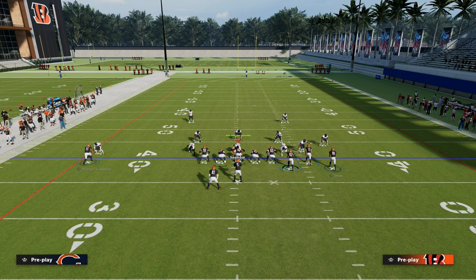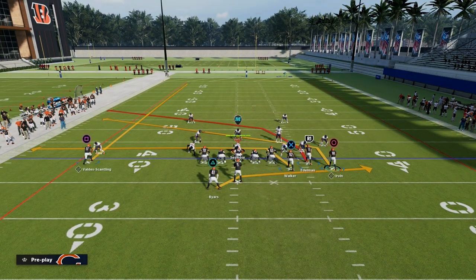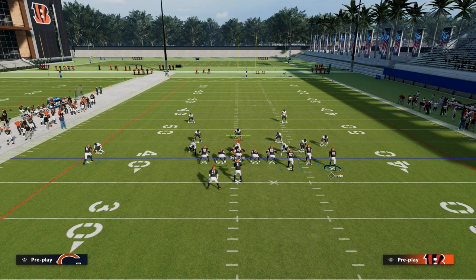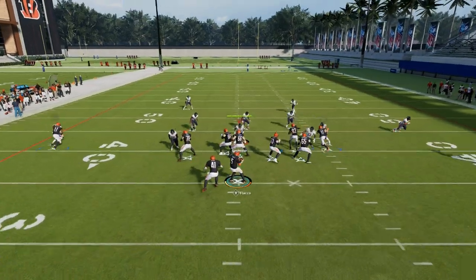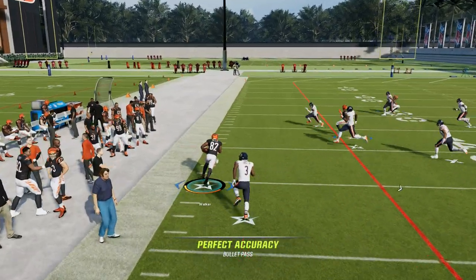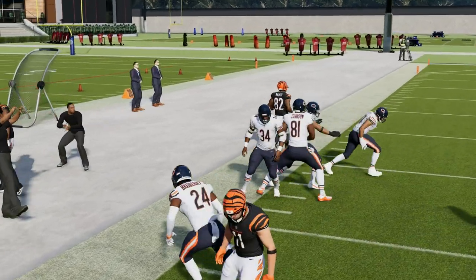The setup for this is fairly simple. We're going to streak Marquez Vadas-Scantling, drag our tight end, and slant Michael Irvin — our outside Bunch receiver. I like to block my running back for extra pass protection, then motion the slant outside and snap the ball.